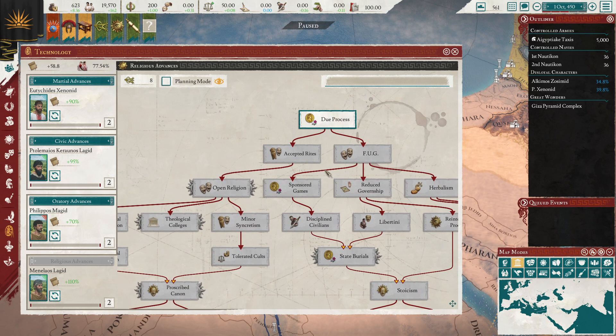If you want to spend the rest of your innovations in the religious tree, you can also grab Integrated Culture Happiness and Reduce Governorship, at which point you will basically have a stable — somewhat stable — Egypt.